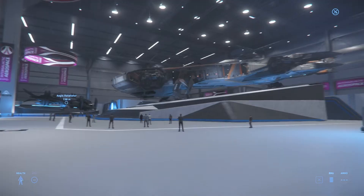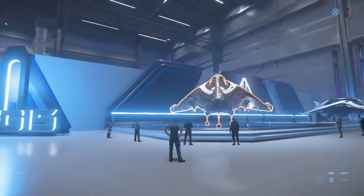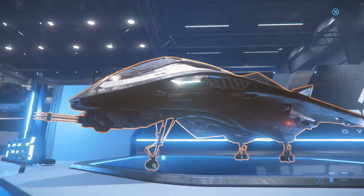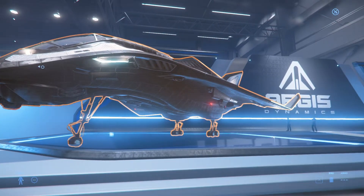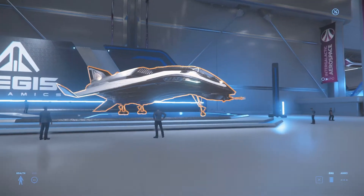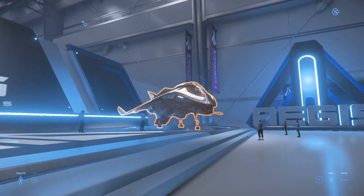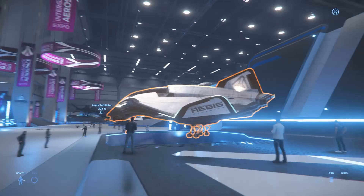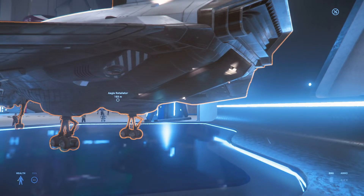Those are my ideas to deal with the current turret issue, but I'd also be interested in your opinions on that matter. Here we have the Avenger family - I did do a video on that recently. This is the Stalker, which is a bounty hunting ship. The Warlock was the one with the EMP, and the Stalker is just the one with a small cell within it, so let's actually take a quick look inside.